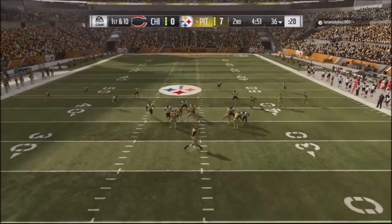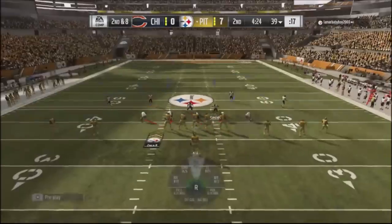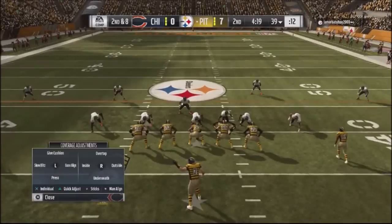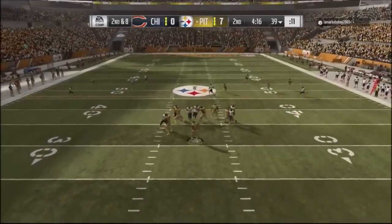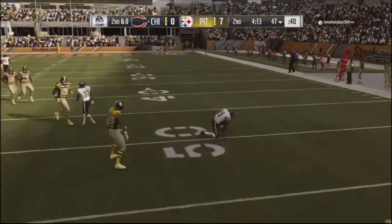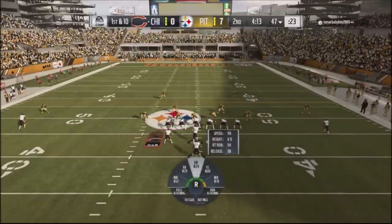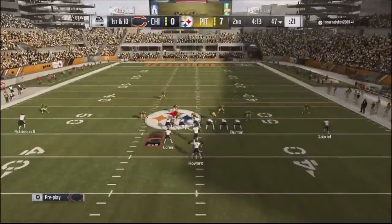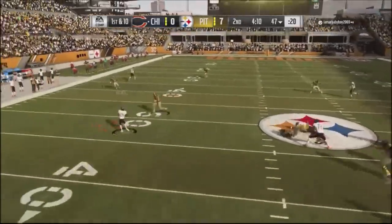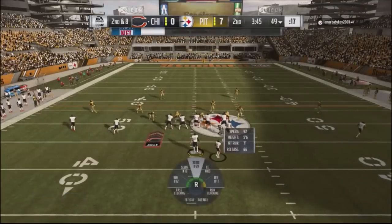Going back to Cover 3 shell — he's in an empty set and the QB takes off but I tackle him for a couple yards. Back to the Cover 2 shell, he's in empty again, runs a cross, and he actually makes a really good read but the ball sails on him. My defender comes down with it — the seams are the weak part of that defense and he made the right read. He just overthrew it, probably due to pressure.